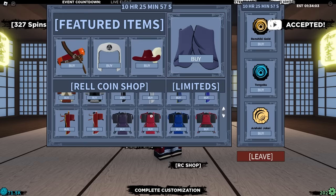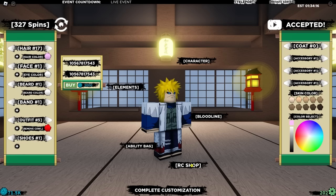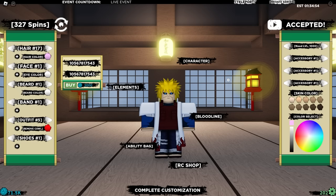We're going to cover up the Hokage clothing with a cloak, but we need to be level 1000 for that, unfortunately. So for now we're just going to keep this look here without the cloak.